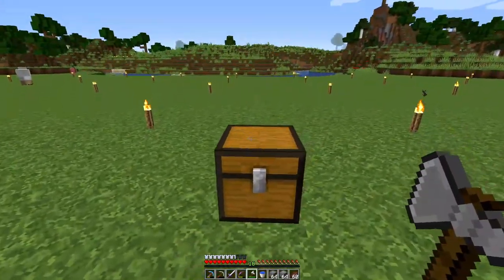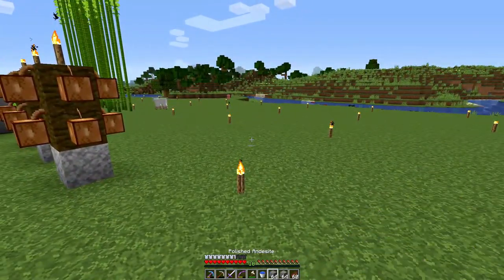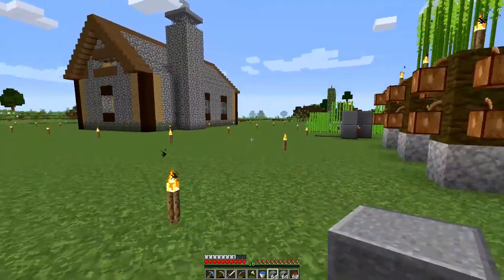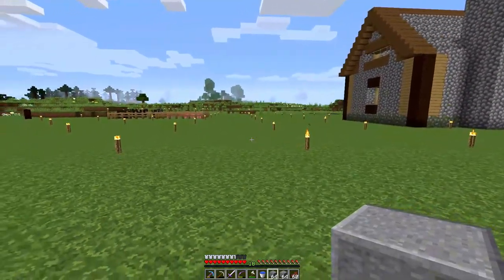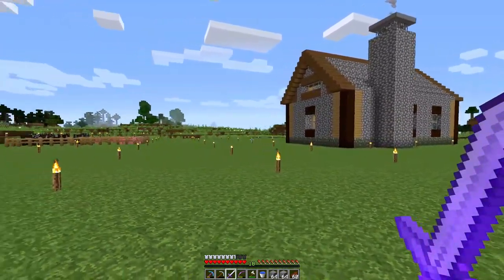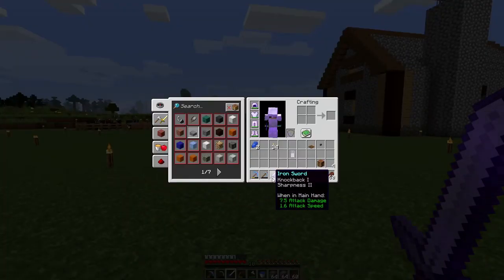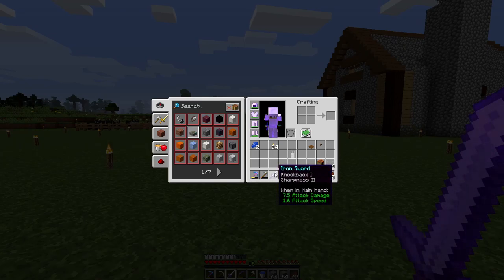And we're back. Like I said, I wanted to build a fishing farm. I got some blocks together — got some glass, got an iron door, and a few other things. It's been a little bit since the last clip. I got into a fight with some zombies, which almost broke my sword, so I had to repair it and that broke another sword. I went ahead and threw a low level enchantment on it, so now it's sharpness two, knockback one.